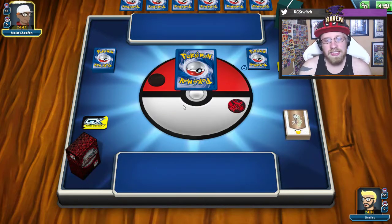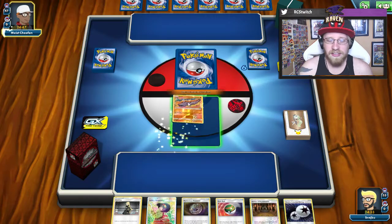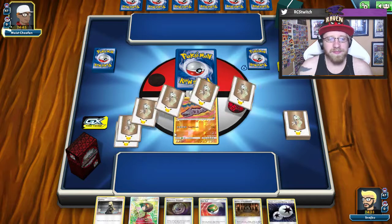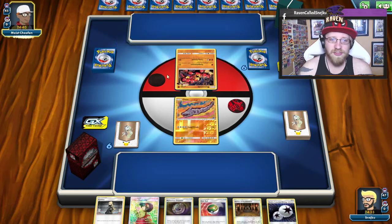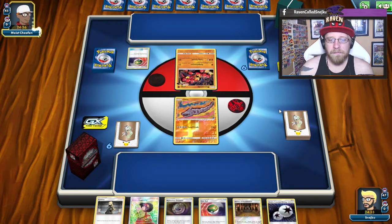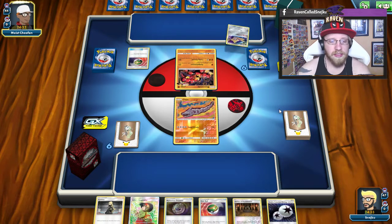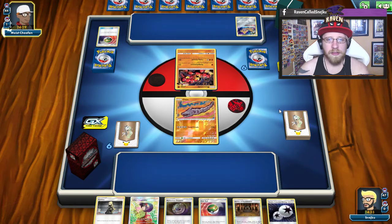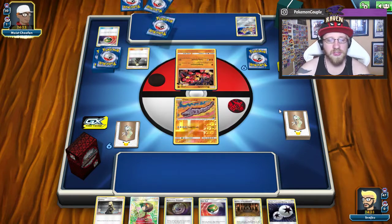Let's go - we're playing against Moist Chiffon. Mulligan, not the best start - started with Onix. Onix start in any spread deck is super bad. But the fact that we're facing a Buzzwole deck, it's not that bad fortunately. Hopefully we're gonna be able to find Tate and Liza and switch, maybe attack, because our Psychic-type Pokemon are gonna be really good against Buzzwole. So we definitely want to go straight for Malamar.